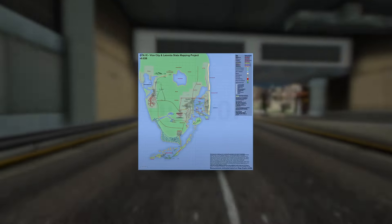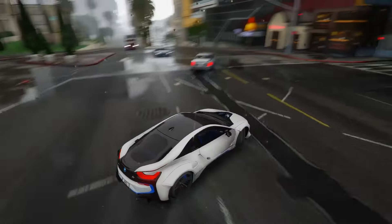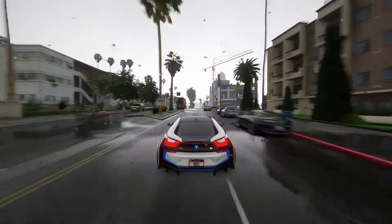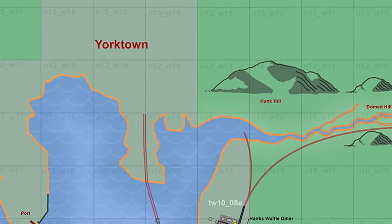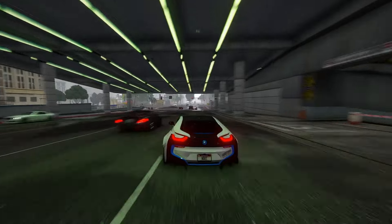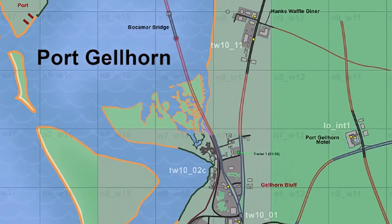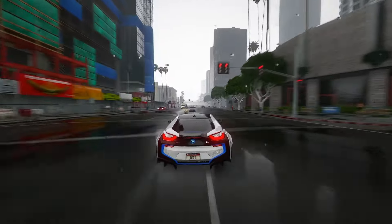The map's dimensions have been expanded from 16,000 by 16,000 to 18,000 by 18,000 to accommodate the newly added landmass. Each square on the map measures 500 x 500 meters. The northern portion of the map remains unknown, which contributes to its perceived size. According to rumors, the GTA VI map is speculated to encompass three major cities. Presently, we're aware of two — Vice City, the largest city, and Port Gorn, which has undergone further expansion. The third location, Yorktown, is anticipated to be modeled after Tampa, though there's limited information available about it in the leaks.